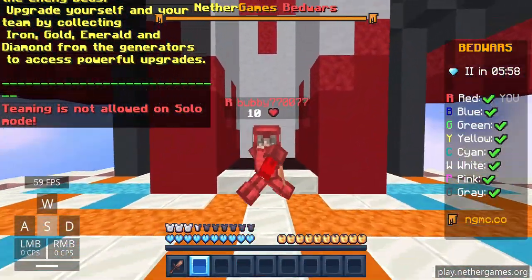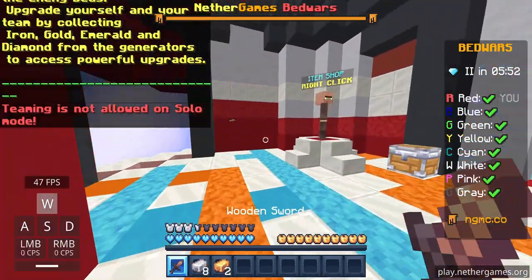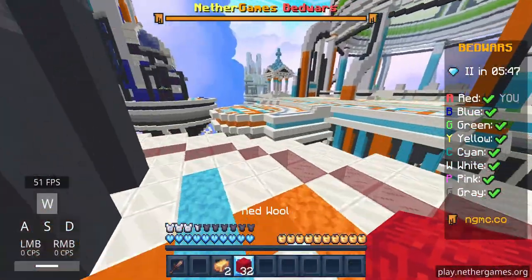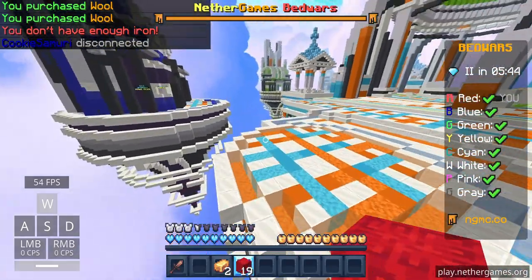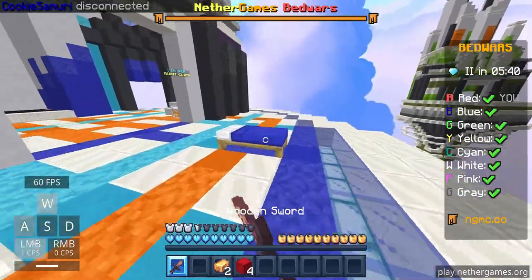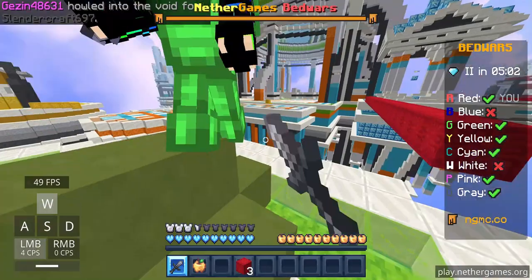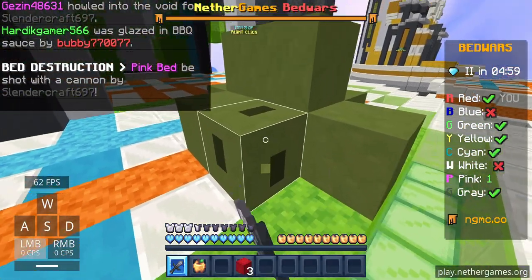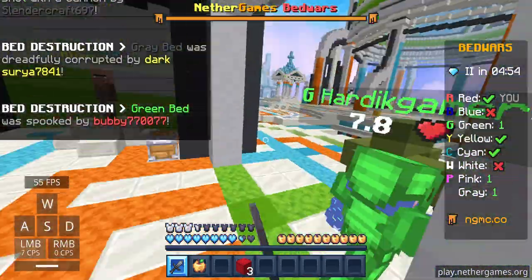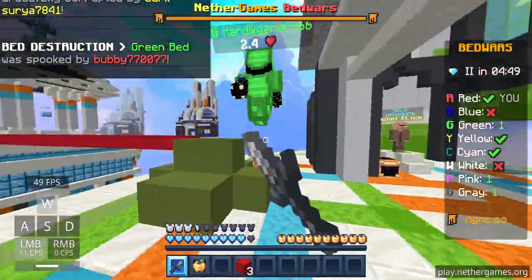Second game, we're on the new map called Galactic. We got another full game. This is a 32-block rush. Blue disconnected so I can go get his bed. Nice 32-block rush. Let's go green — hopefully I can get the bed. Overall not a bad map, but the diagonal rushes are really long. And we can kill green.